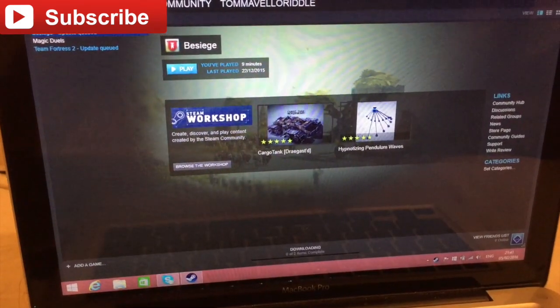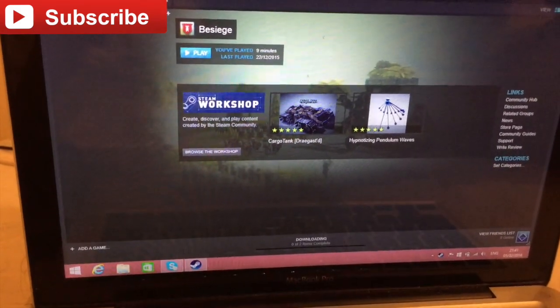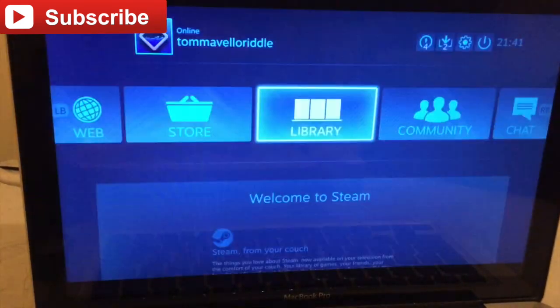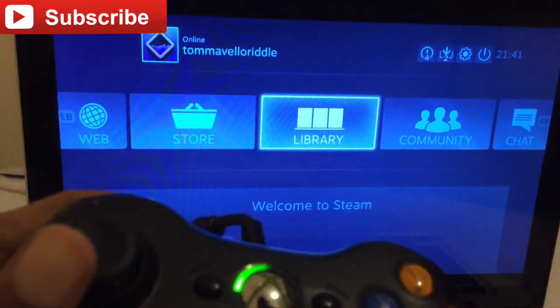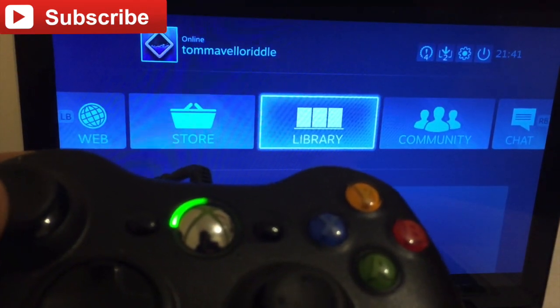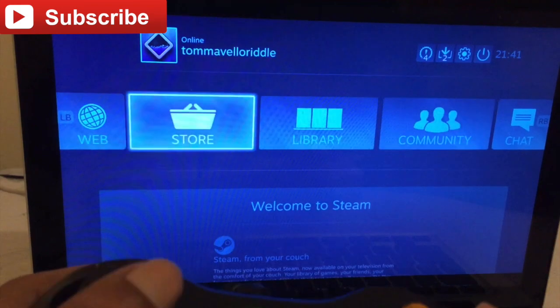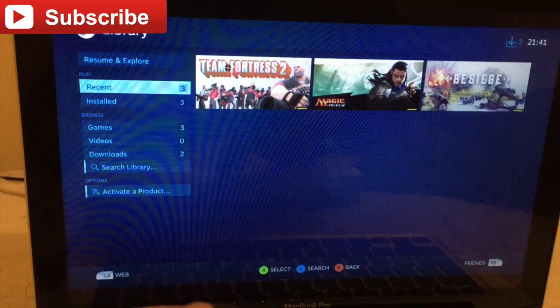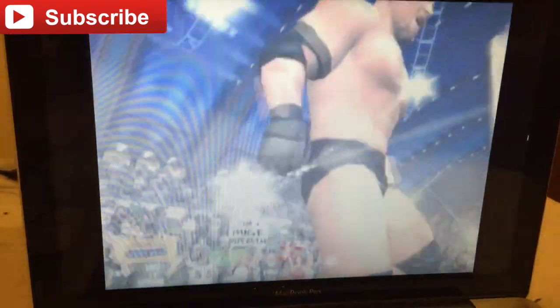Now the best part about running Windows on your Mac would be the Steam library. You get the entire library of Steam games working on your Mac — that is a lot of games. Plus, the additional perk of the Xbox 360 controller working out of the box, which means no drivers, no config, just plug it in and it works. Which is awesome.